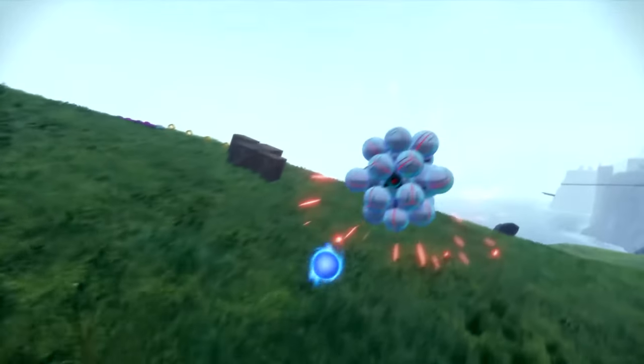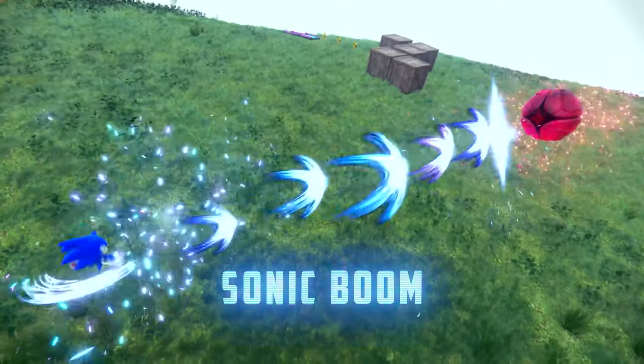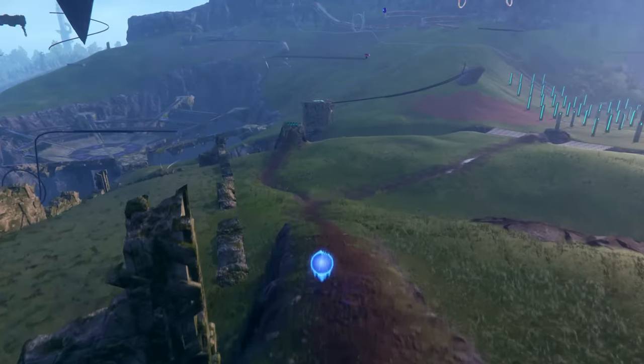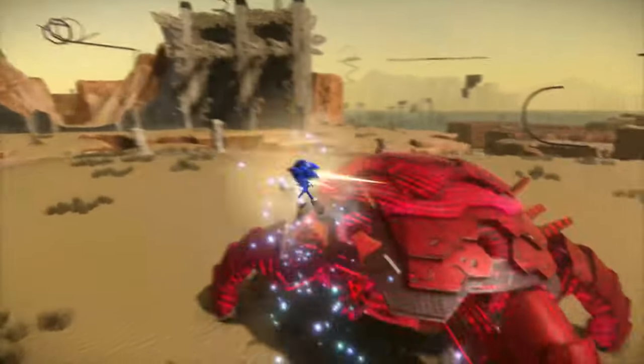To deal massive amounts of damage in a short burst, use Sonic Boom — a long-range, high-speed kick that unleashes shockwaves at the enemy. Another option to dish out major hurt on your enemies is Wild Rush, a flashy, zigzagging attack that sends you crashing into your targets with great force.